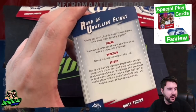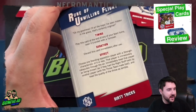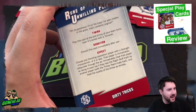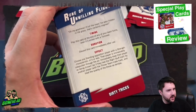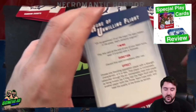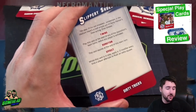'Rune of Unwilling Flight': play this at the end of any of your team turns, even if it ended with a turnover. Choose one standing opposition player with strength four or less — that player is immediately catapulted through the air, treated as being thrown as if by a player with the Throw Teammate trait, but the quality of the throw is automatically terrible. So if that's a ball carrier, it could be really costly.